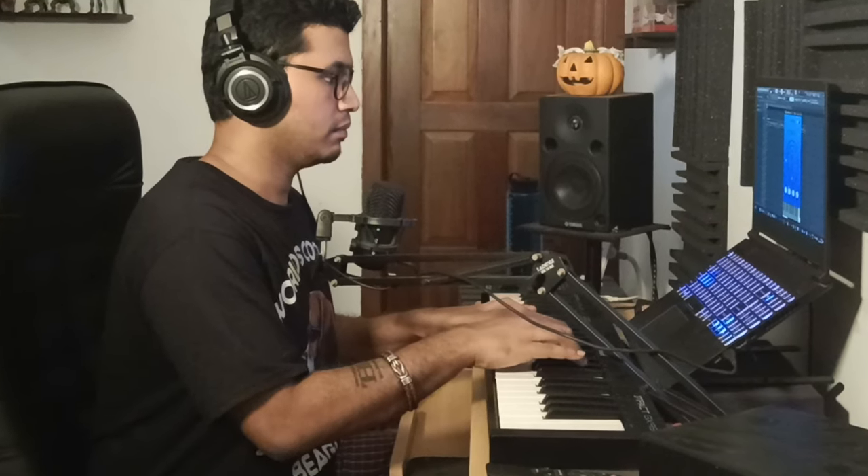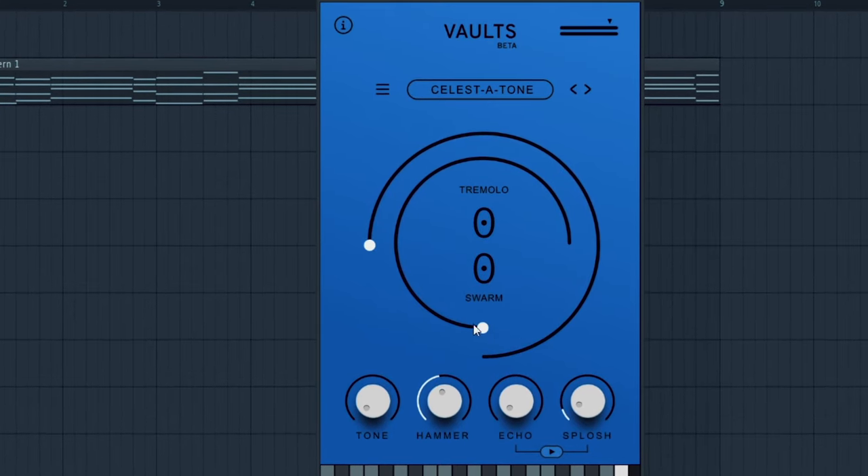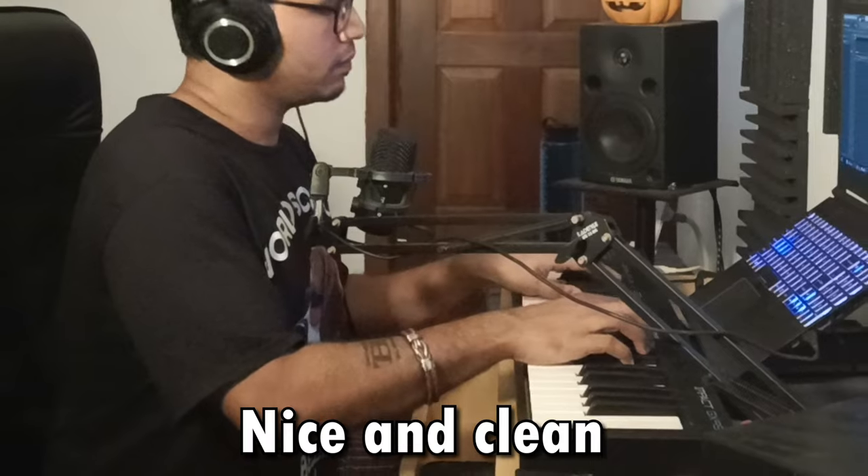I want to lay down a good melody, so we'll move on to the Celeste Tone. This is what it sounds like — it's a beautiful chime tone, for lack of a better word. This is easily my favorite sound of the whole plugin. Even if I end up not using the other sounds, this is something that I'll always come back to. Over here, we have the Tremolo and the Swarm knob. The Tremolo has that little sidechained wobble effect, and Swarm basically adds a whole shimmer reverb to the end of it, so it becomes a pad. I'm going to turn all of this down — it has that little tiny tingle at the end.